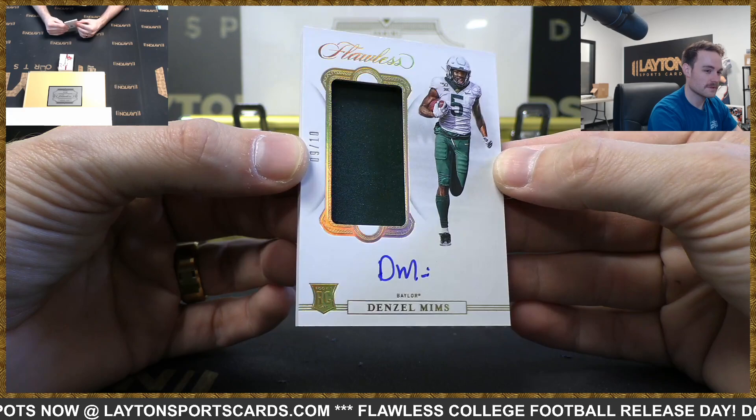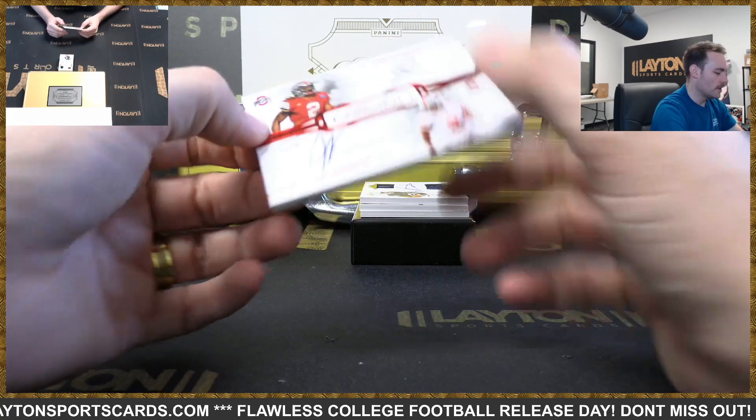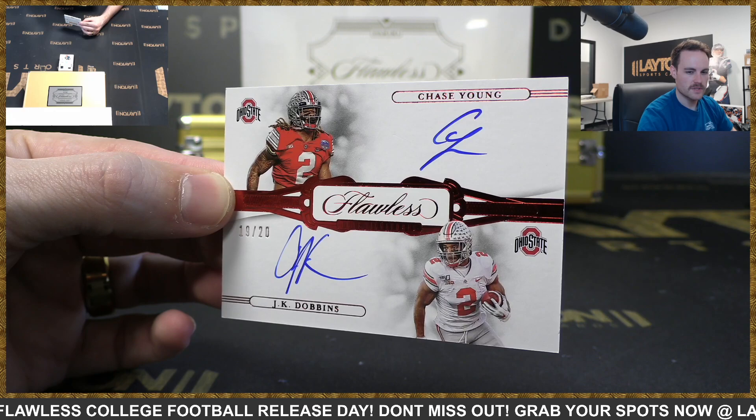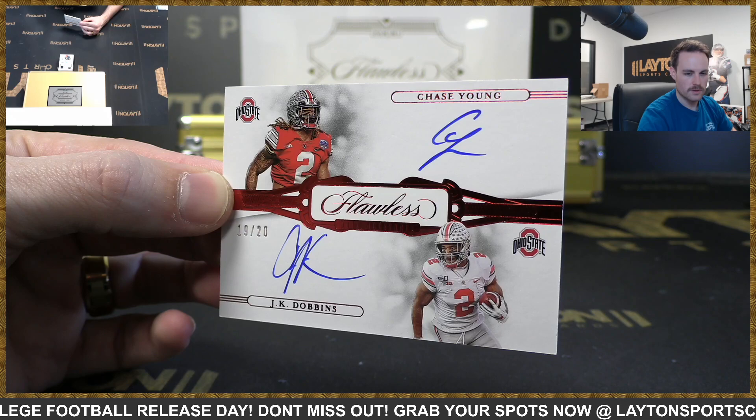AFC East. Dual auto — Chase Young and JK Dobbins. That is Dobbins AFC North and Chase Young NFC East — Washington. JK Dobbins AFC North is Eustace, NFC East is Eustace — got them both, no random. Very nice.